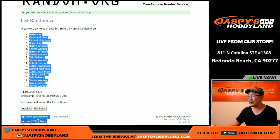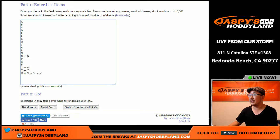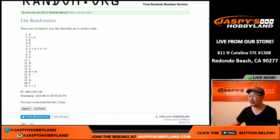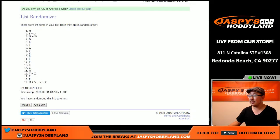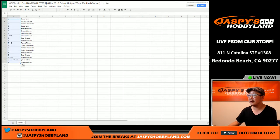Dan up on top and in the 19th spot, Sean. Break number 13, and then once again 11 times for all of the first name letters - 1, 2, 3, 4, 5, 6, 7, 8, 9, 10, and 11. The final time. All right, L and M. Copy that.